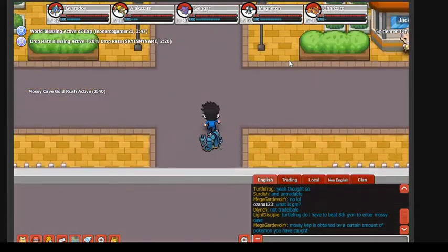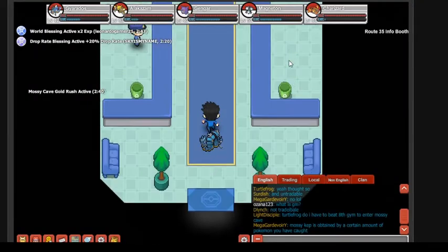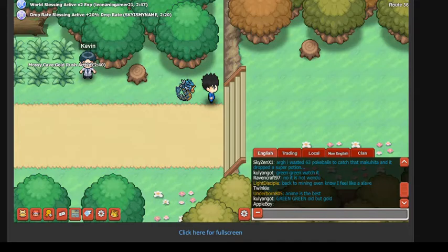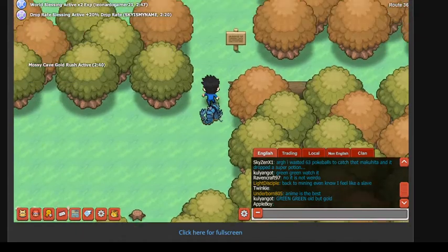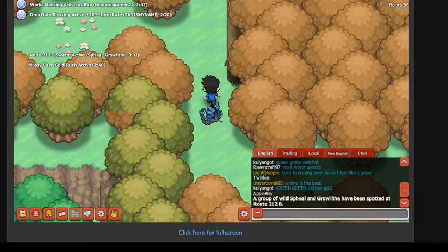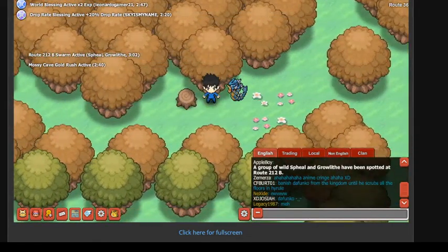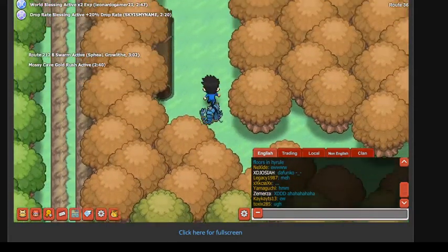We head up through the pathway heading to the next city. Since we got the Squirt Bottle, the tree is out of the way. As you can see, Sudowoodo is gone — the tree is gone. You don't have to fight it. Just the fact that it's gone means you can cross over and move on to the cities in Johto.